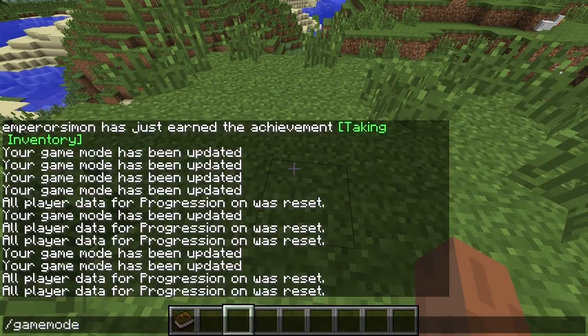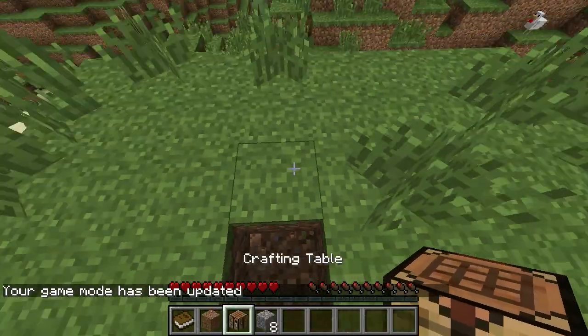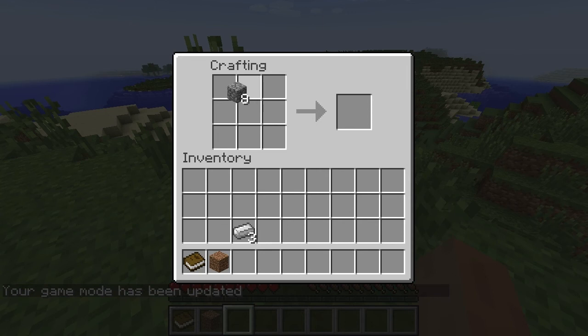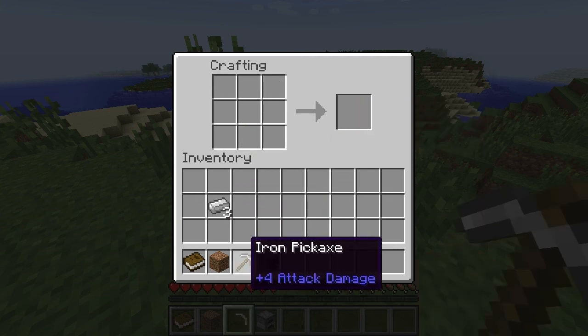Let's start again. We obtain the piece of dirt, you get what we need - the crafting table is there - and then we can do the pickaxe. So that's pretty cool.